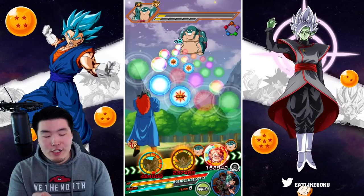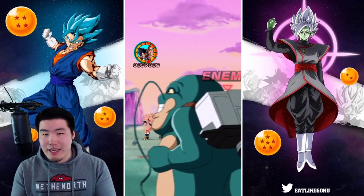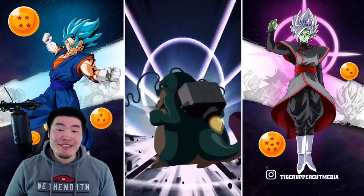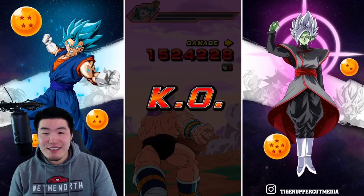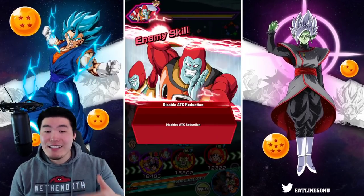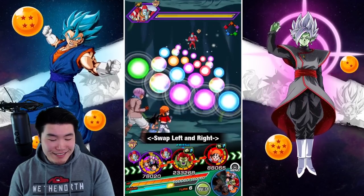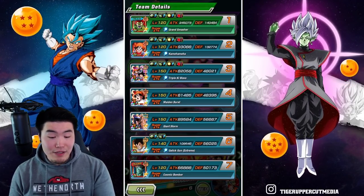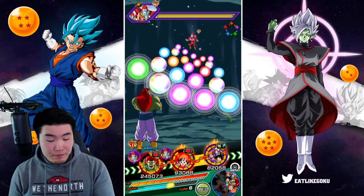I don't know if we have enough damage output to beat the mission where you have to finish within 20 turns — that's the turn limit. Oh crap, I made a mistake — I should have let Fizz Vegeta attack first. That was a wasted turn where he could have stacked defense again.